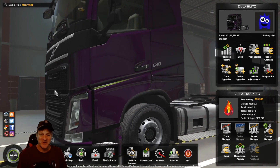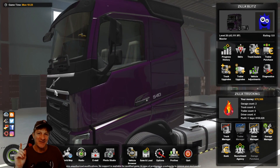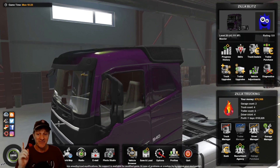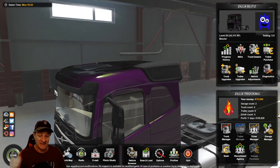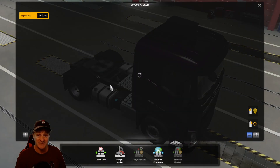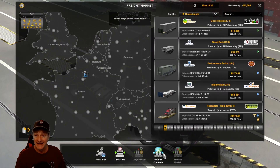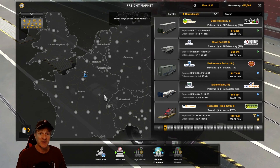Hey there everyone, welcome to another episode of Euro Truck Simulator 2. I've been trying to do the Orient Express route, which means the first leg is a delivery from Paris to Strasbourg, but I haven't been able to find it. I've been in and around Paris for a number of days doing short drives, and one just doesn't come up. Looking at quick jobs, external contracts, or freight contracts, I just can't find anything to Strasbourg.